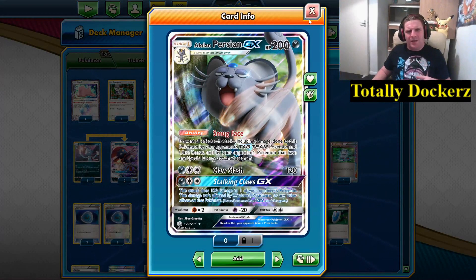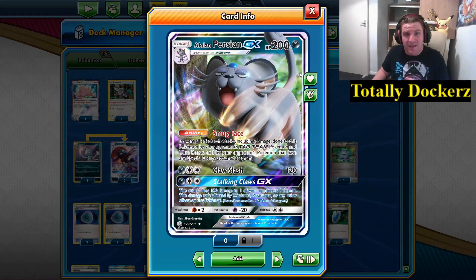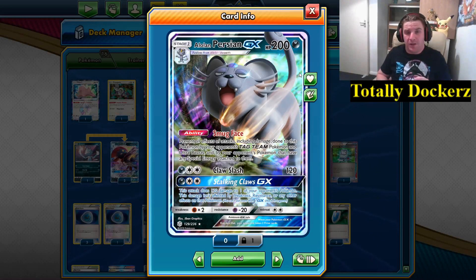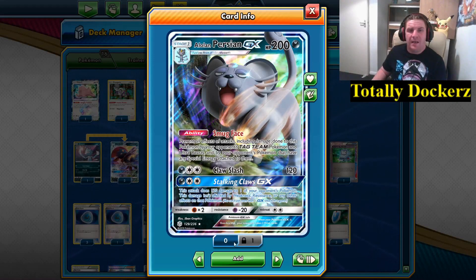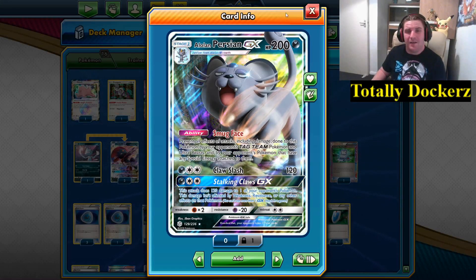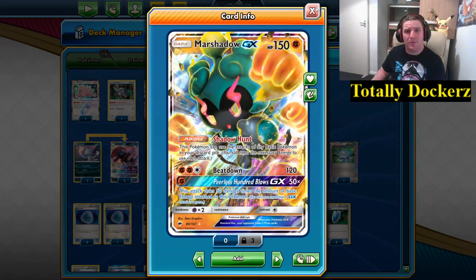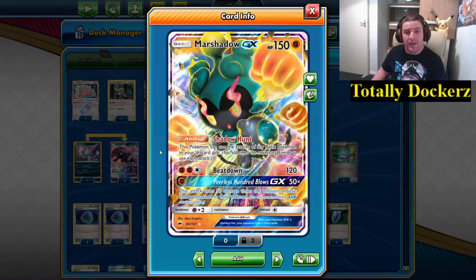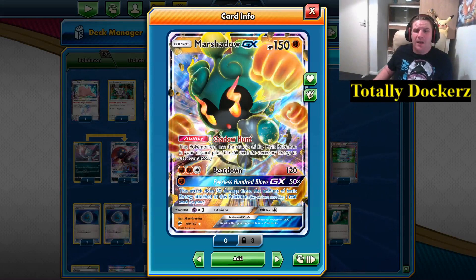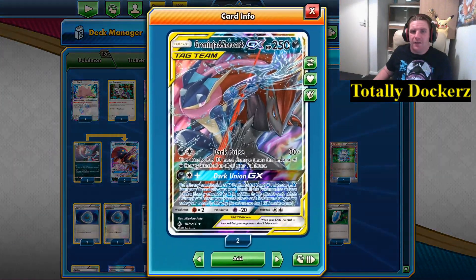Alolan Persian GX — I don't use this a whole lot, but it has the ability Smug Face, which prevents all effects of attacks including damage done to it by opponents' Tag Team Pokemon, Ultra Beasts, or any Pokemon with special energy. It's a very good wall if you can get it into play — three energy for 120, which is okay. There's also a techy card for the Dark Box mirror match: Zoroark with Shadow Hunt, letting this Pokemon use the attacks of any basic Pokemon in your discard pile — as long as you have the right energy on it.